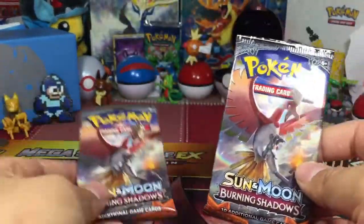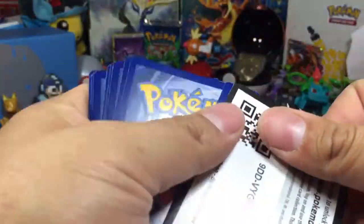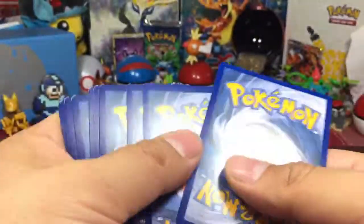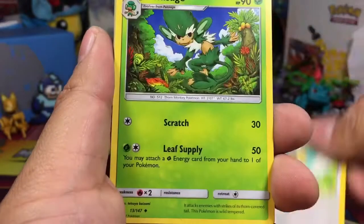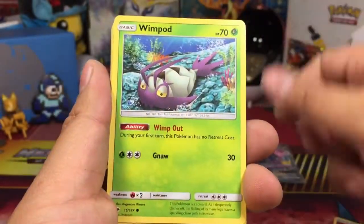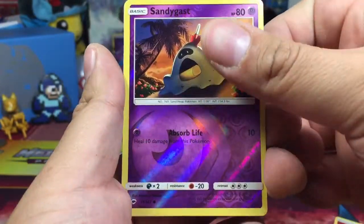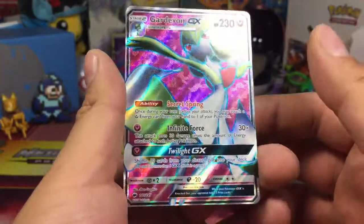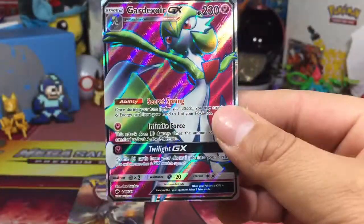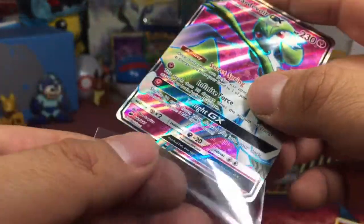Down to two packs left — two legendary Ho-Ohs. Let's open this and see what we get. Code card upside down as usual. Dark energy, Dustox, Noctowl, Simisage, Alolan Vulpix, Wimpod, Togedemaru, Krokorok, Pansear, reverse Sandygast — and oh, we got a Garbodor GX! That's a full art, 140 out of 147 Burning Shadows. What is going on?